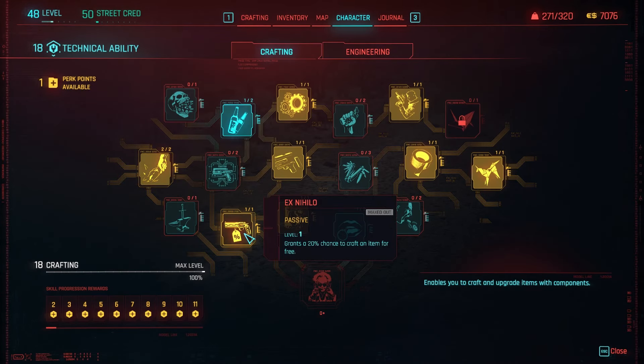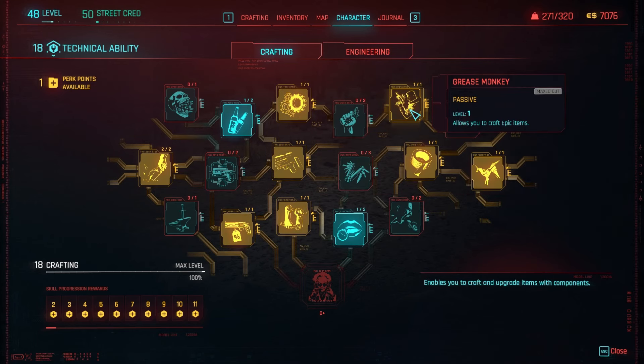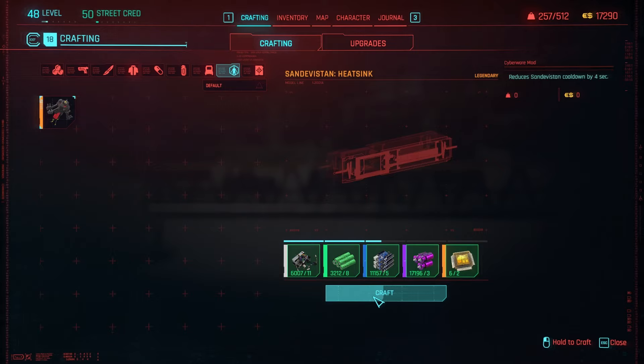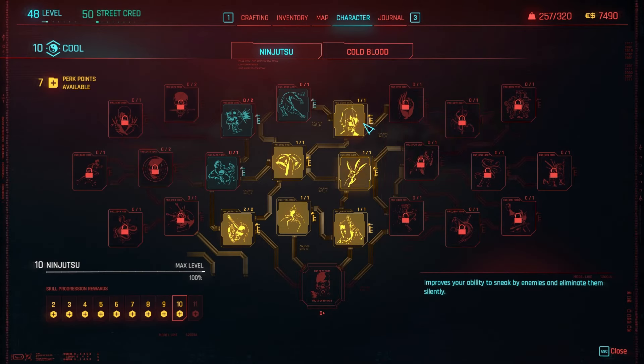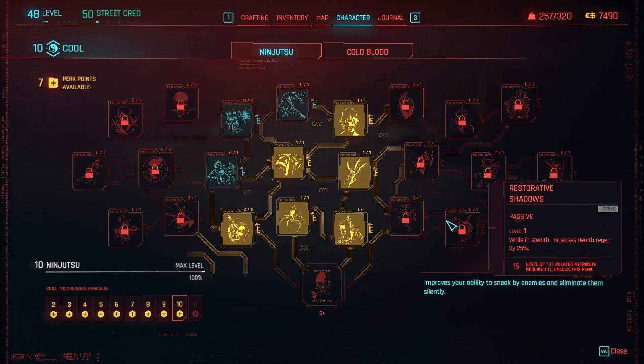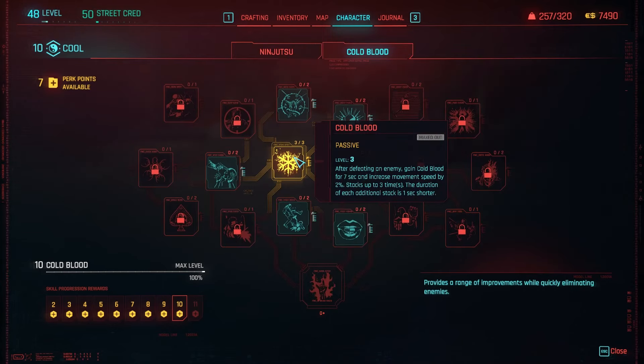Now into crafting. In order to get the very best version of this build, you are going to need the Edgerunner Artisan perk. The other perks here are helpful in leveling crafting more quickly, but basically Edgerunner Artisan is the most vital perk of this entire build — it's how we're going to craft the legendary heatsinks. Another pretty vital perk comes from the Ninjutsu section: the one allowing us to throw knives. It's not absolutely vital to this build, but definitely one of the most satisfying parts, so don't miss it.